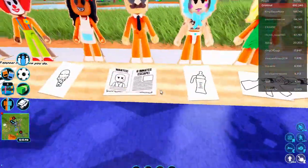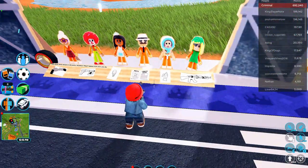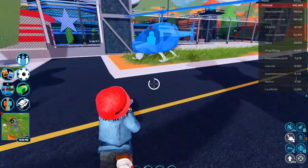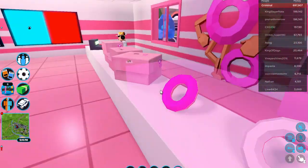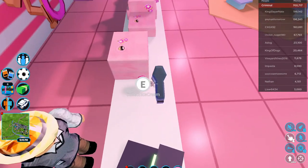The next easiest would probably be the ice cream, which is located in the donut store. Here we are in the donut store and the item is right here, right next to the cash register.